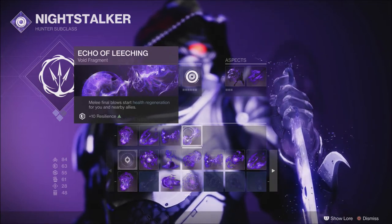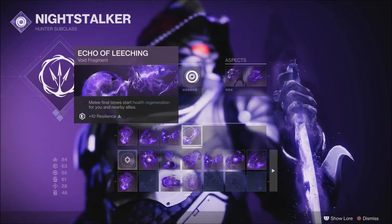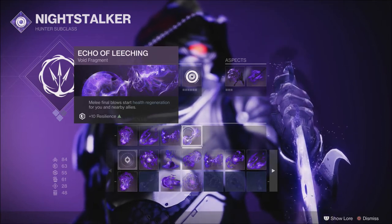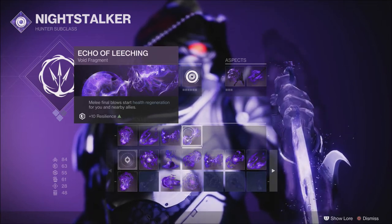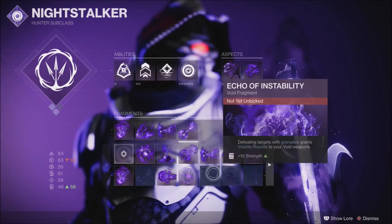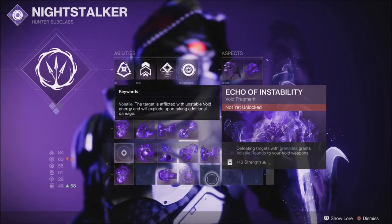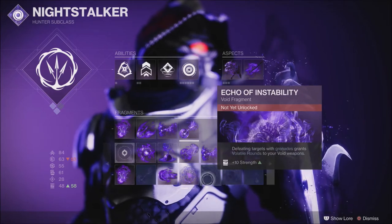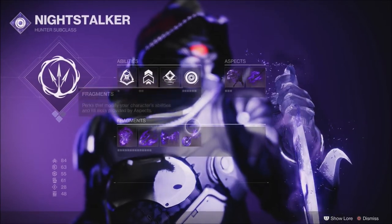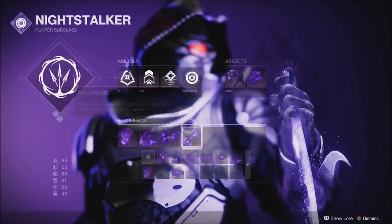The reason I like running Echo of Leaching is because you're up close and personal with a glaive. I'm mainly using the shield and the melee the entire time because being invisible I can just run around, suppress enemies, debuff them, and beat them up really quickly. There are some fragments not yet unlocked that will be coming out when the raid releases on March 5th, so you may want to tweak this and fit it to what you want.